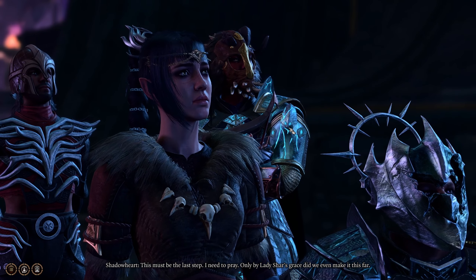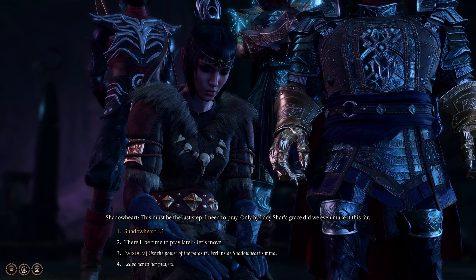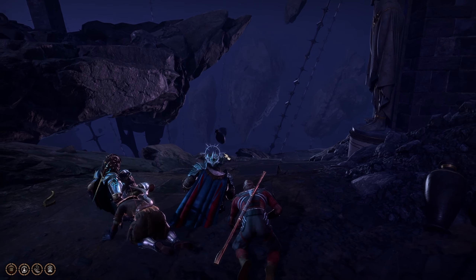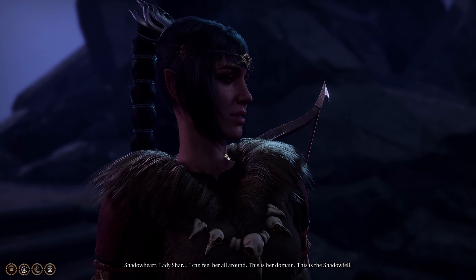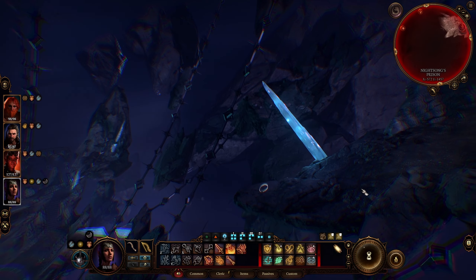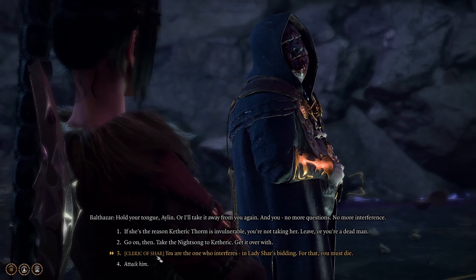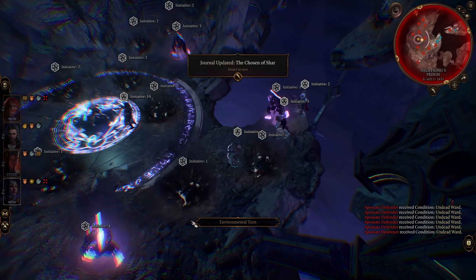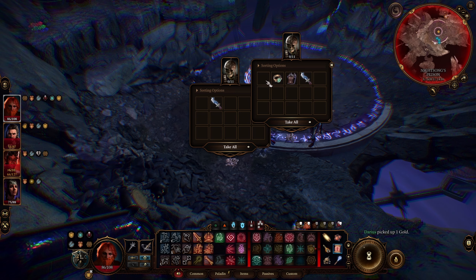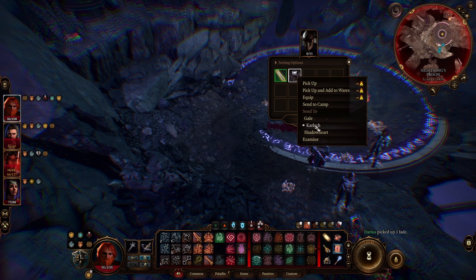This is the actual footage from when I originally did it. She's going to pray when you arrive, so make sure to bring her in your party. We reach the Night Song prison — there's content specifically for Shadowheart here, so definitely have her along. Just jump down — you don't need any protection or flight ability, just jump. Nothing will happen until you reach the bottom. We decided to spare Night Song rather than kill her, which triggers a battle. It's not an easy fight, so be prepared.